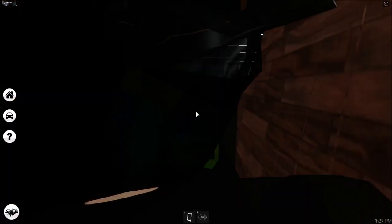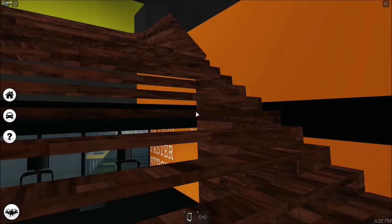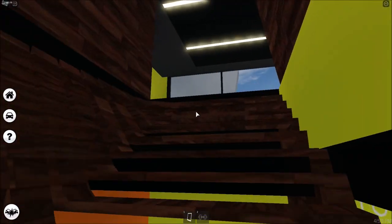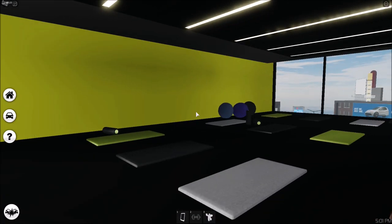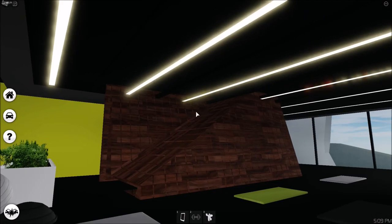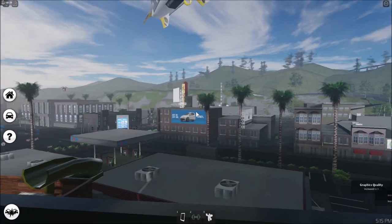Oh, there are more floors! Floor three is pretty much just the same - dumbbells and treadmills. And then there's floor four with a pool. Floor four also has a girl doing yoga and a yoga ball. And then it's just the roof.